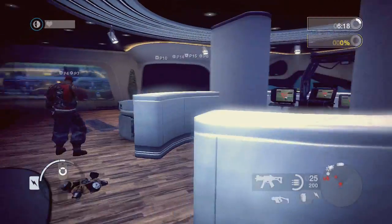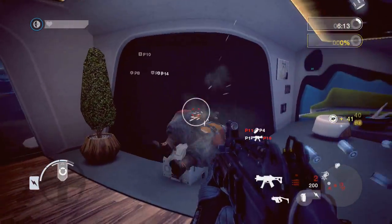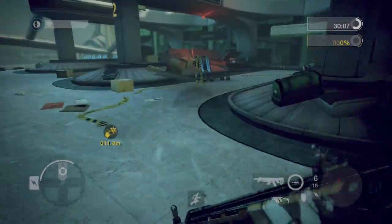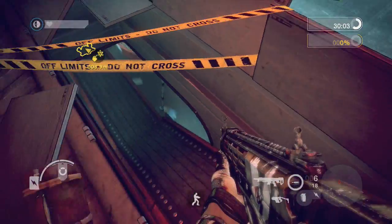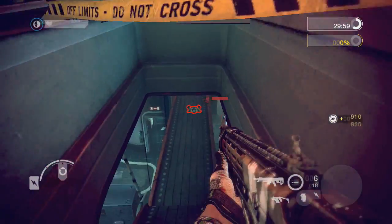Operatives can only disguise as enemies that have been killed and will maintain their disguise until they attack or interact with the world. Operatives can see hidden enemy mines and use their iron sights to mark them on the radar and in the world, ensuring their teammates won't fall prey to hidden traps.